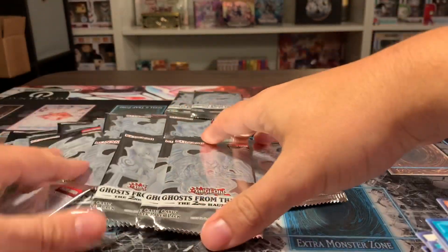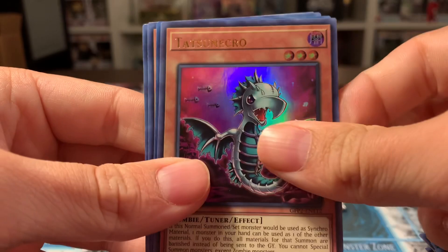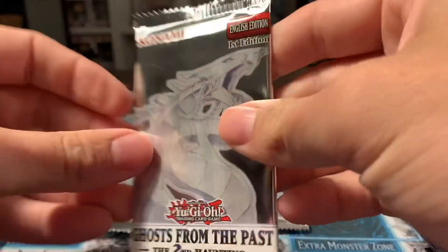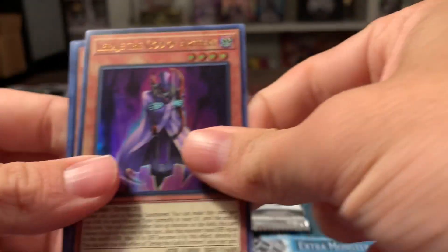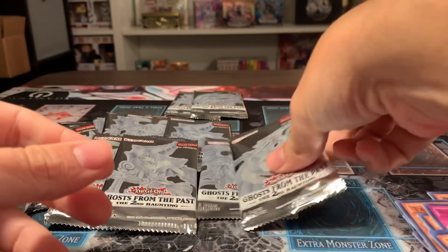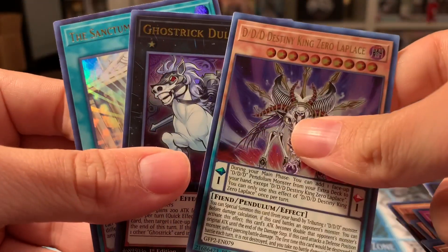We've got a decent amount of packs left, but now's the time — we need something. Let's get this going. We've got an Odd Eyes Rebellion Dragon Overlord. My pulls have been all right, I don't think they've been great, but one card can change that. We've got a Time Thief card. Another one from the boy, Cyber Dragon. We've got Tenny Spirit, Plunder Patrol, another DDD, a Ghost Trick Dullahan.